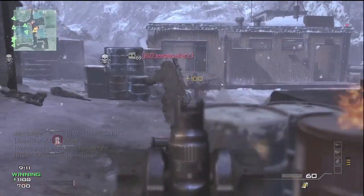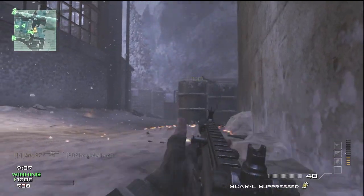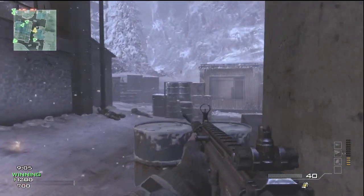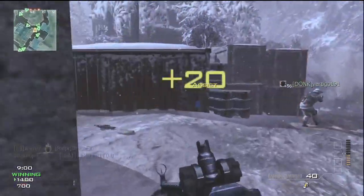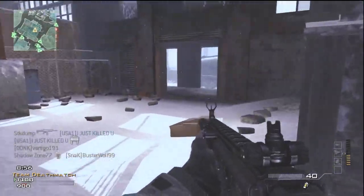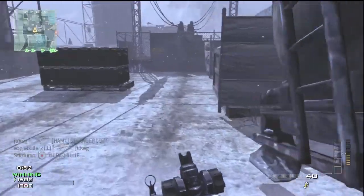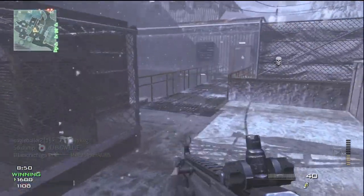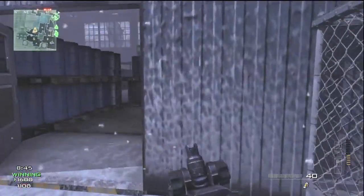Here I'm running the support killstreaks, and you can see I get into their spawn. I get a UAV up quick. I am using the SCAR because I'm too low a level to use the ACR. I know you can use prestige unlocks too — I can get the ACR — but it doesn't seem worth it to me because you get it at level 50, and I think I'm 3rd prestige like level 30 something. I haven't been playing this game too much the past couple weeks.